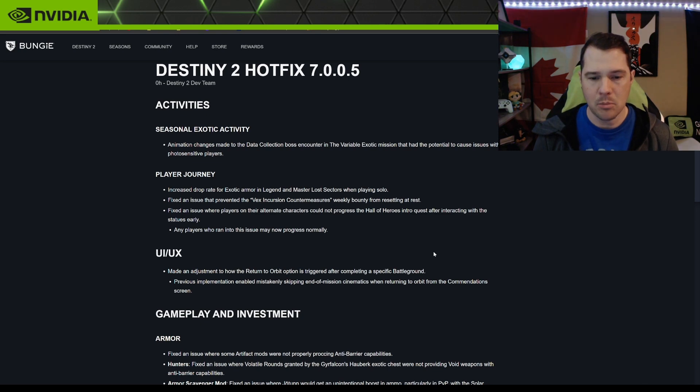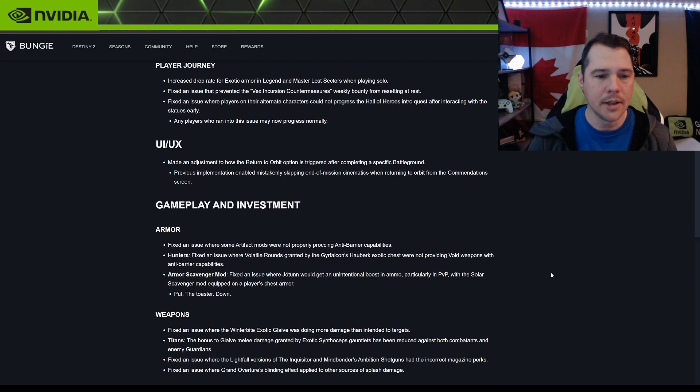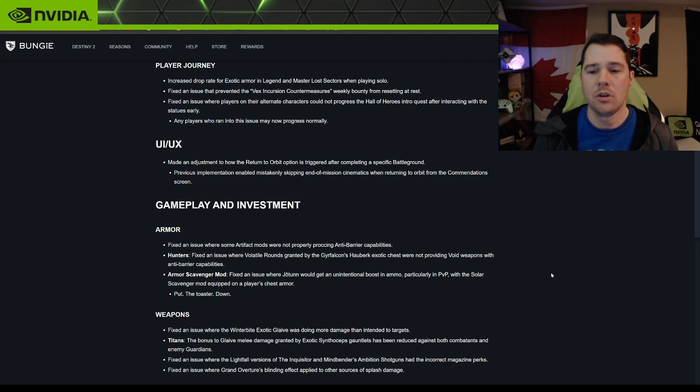UI: made an adjustment to how the return to orbit option is triggered after completing a specific Battleground. The previous implementation mistakenly enabled skipping a mission cinematic when returning to orbit from the accommodation screen, so this should now be an easier transition.